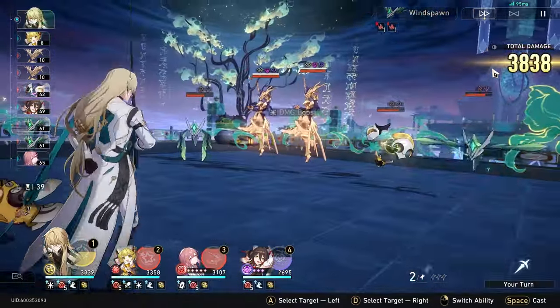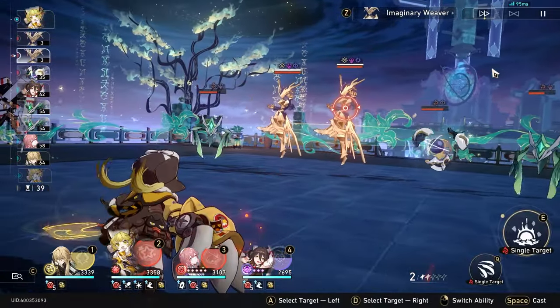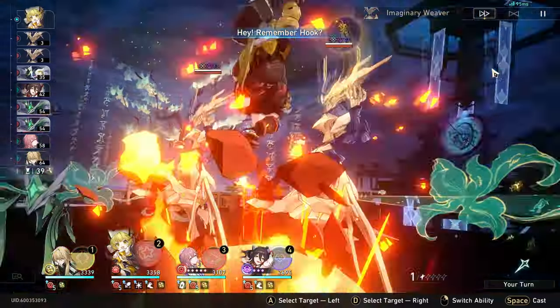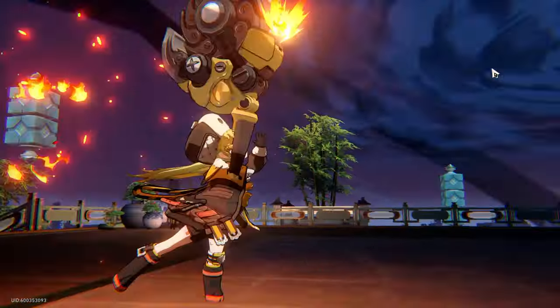You'll see in this fight Hook smacking enemies around for 30k, 50k, and even 70k damage. The reason Hook does so much damage is because she has a lot of abilities that increase her damage, and her damage multipliers are very high.